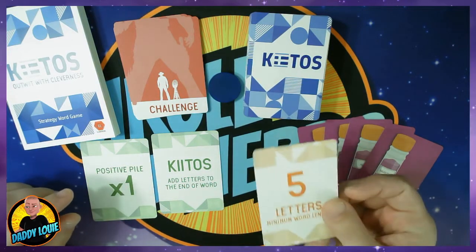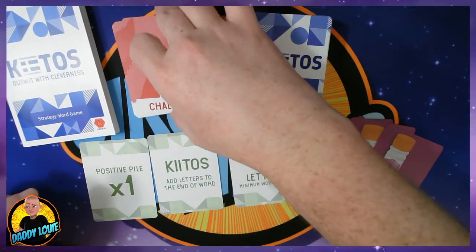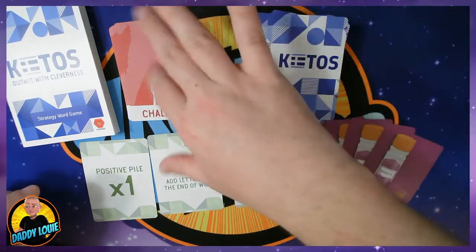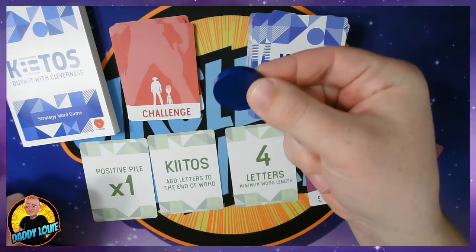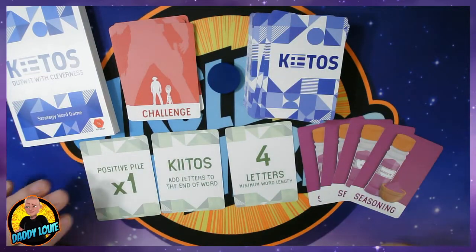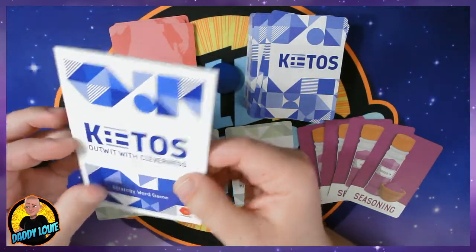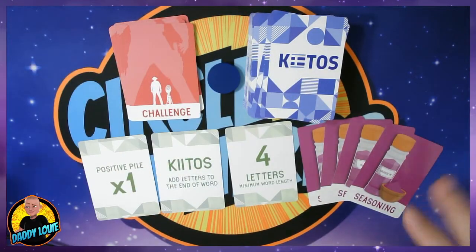The rule cards are double-sided so you can have some alternate rules as you play. You have your challenge cards, which are double-sided as well — they say the same thing on both sides. And then you have this little token, which can be used if you choose to do so. And then, of course, your rulebook. Didn't have to reference this once we understood the rules — it's pretty straightforward. So let me get set up for a game and I will show you how it plays.